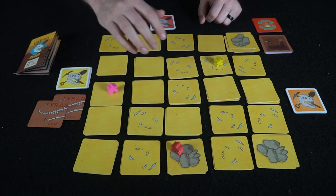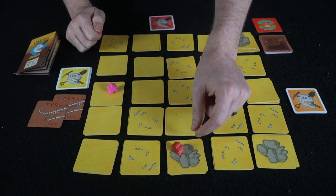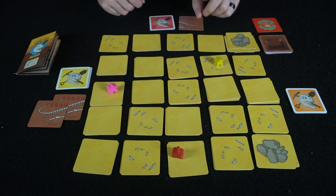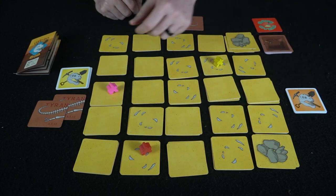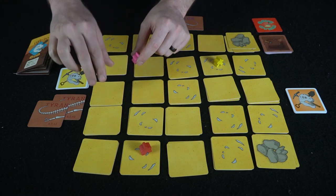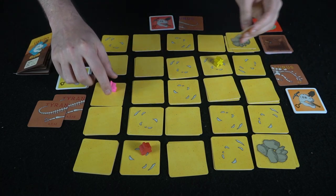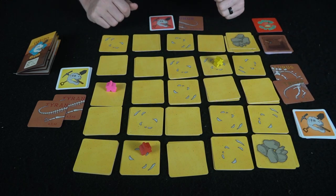I got another Tyrannosaurus Rex piece which is of course the same piece, so it's not going to count towards the set but it'll be worth three points at the end of the game. Red is going to dig and get what looks like a brontosaurus, then move. Pink is going to dig and get something nice, and then dig again for another nice find.